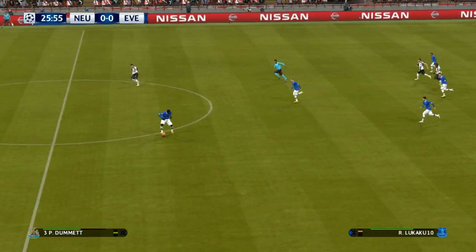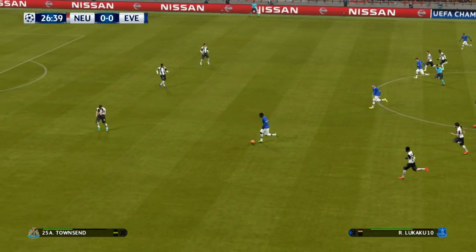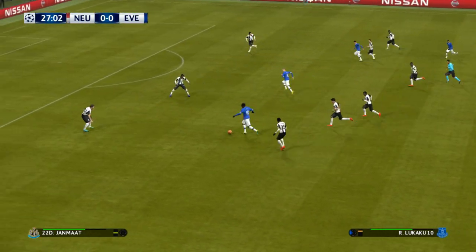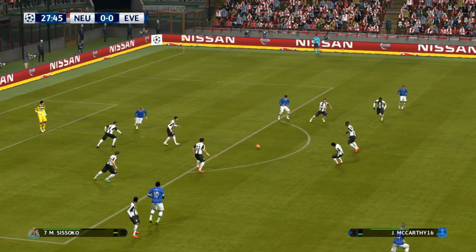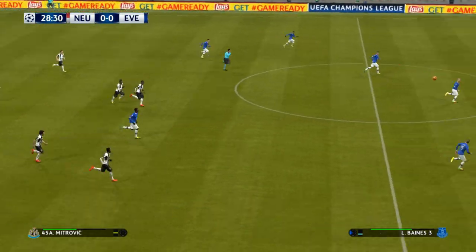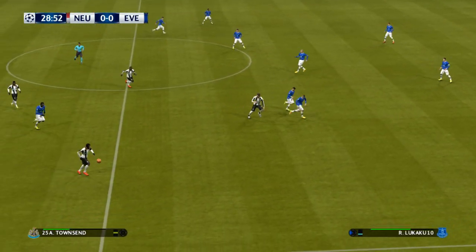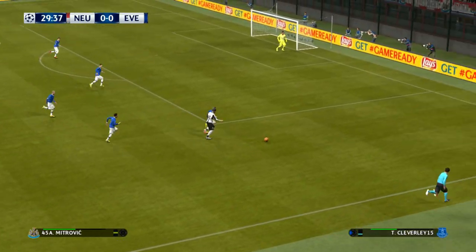Aim forward. Lukaku — they're steaming forward. Looks like a good ball through. Moussa Sissoko, aimed long and direct. That's a promising run he's making on the right. Goes wide.